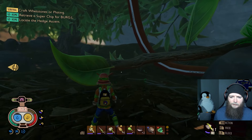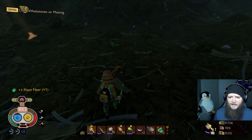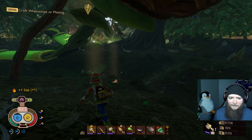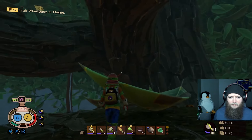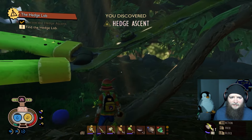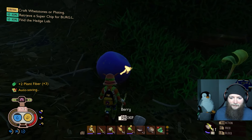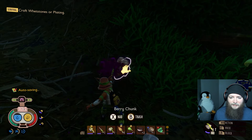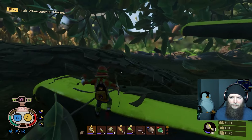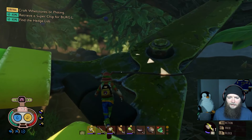I can't eat it directly. There are more berries. Some sap. Plant fiber — I guess I could make more bandages if I need. That's probably not a bad call. Hedge ascent — wait, do I have to climb this? Break another of these berries. This is going to be something. Let's craft another bandage. I guess I'm climbing.